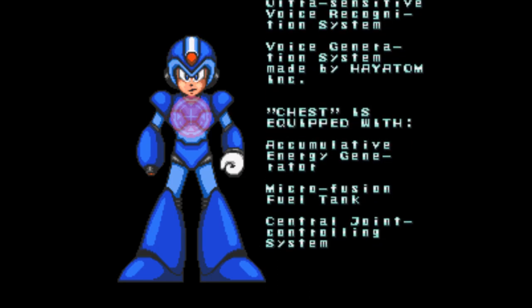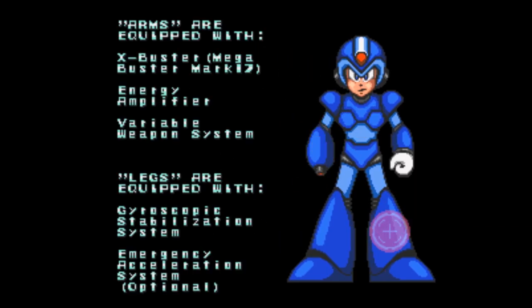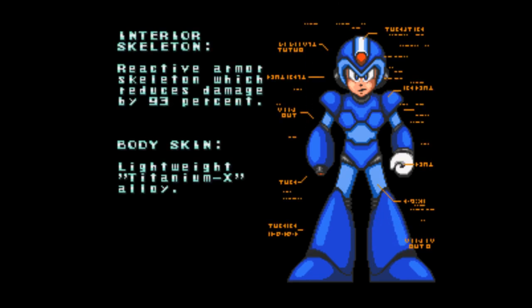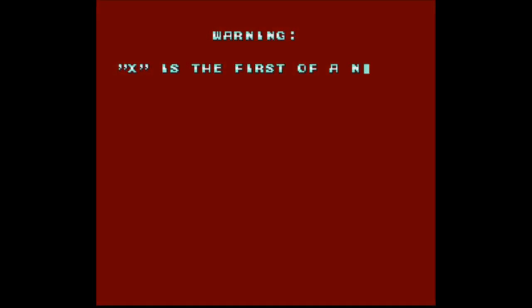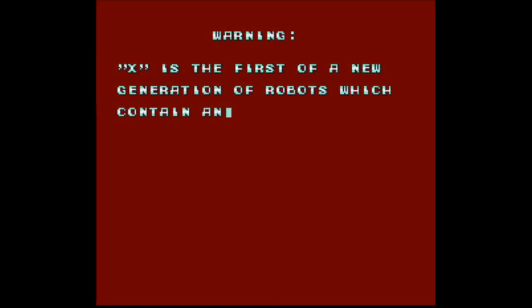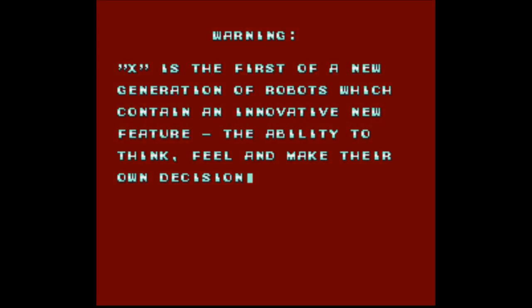Chest is equipped with... here is all of X's specifications. Look at these specifications. Titanium X alloy. X is the first new generation of robots that contain an innovative new feature: the ability to think, feel, and make their own decisions.